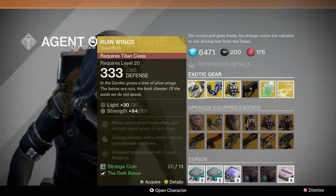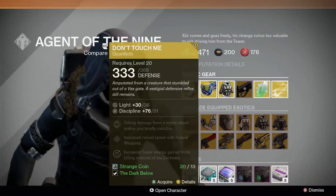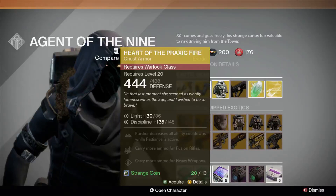Exotic armor costs 13 strange coins, and available this week: for Titans, the Ruin Wing Gauntlet; for Hunters, the Don't Touch Me Gauntlet; and for Warlocks, the Heart of Praxic Fire Chest Armor.